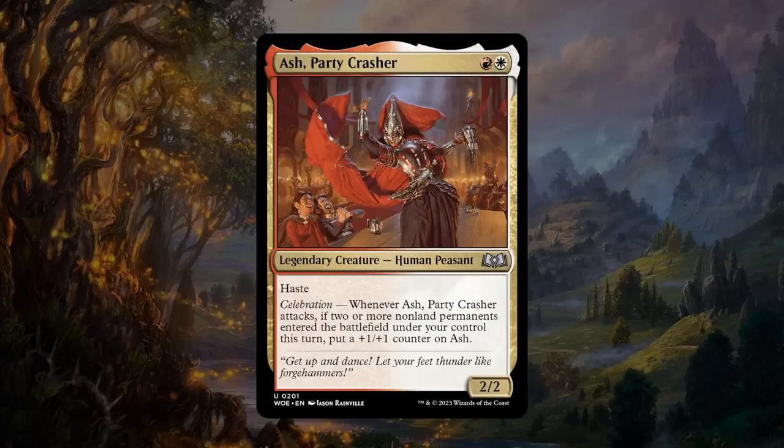Next is Ash, Party Crasher — already seen it, two mana 2/2 with haste in red-white. Celebration can potentially give it a +1/+1 counter, so it can scale nicely as the game progresses. Starting your curve with a turn-two Ash puts you on the front foot. Ash is a great payoff for the red-white Celebration deck. There aren't tons of Celebration payoffs, but they're mostly on the cheaper side of the curve — play Celebration creatures on turn two and enhance them as the game progresses. Ash gets a B.